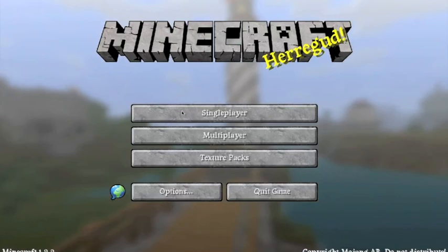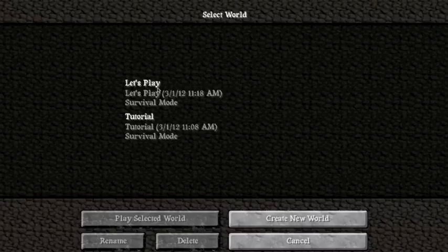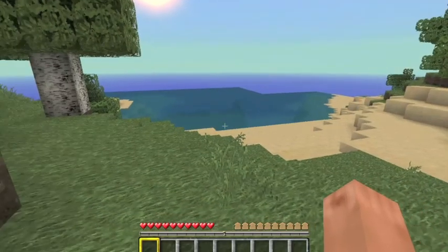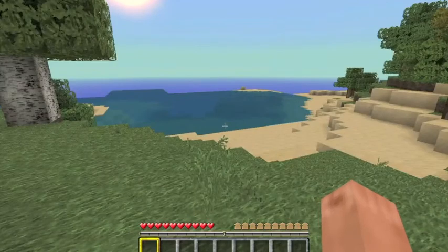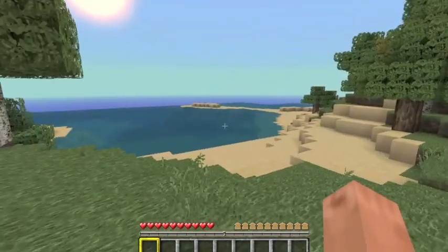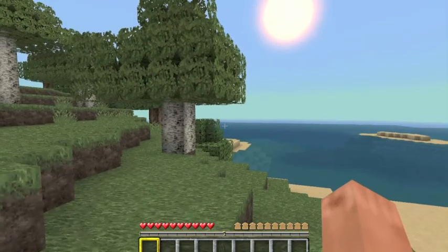First up, they added a new jungle biome, which was present in the last snapshot. I'm going to open up this Let's Play — I'm using the Mesa texture pack, updated for 1.2. Let my world spawn in here. They added jungle biomes, ocelots that you can tame, and also cats and iron golems.